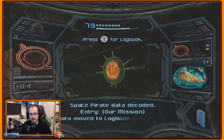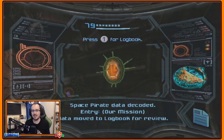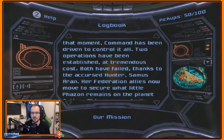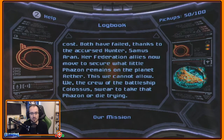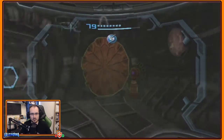Space pirate data decoded. Our mission — what really is their motivation ever? Phazon was discovered 270 years ago, and since that moment, command has been driven to control it all. Two operations have been established at tremendous cost — both have failed, thanks to the accursed hunter, Samus Aran. Her Federation allies now move to secure what little Phazon remains on the planet Aether. This we cannot allow. We, the crew of the Battleship Colossus, swear to take that Phazon, or die trying.